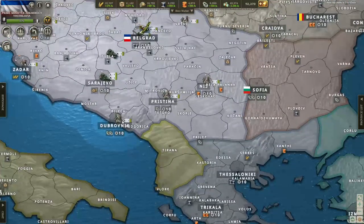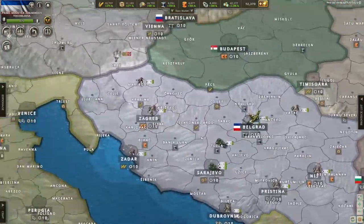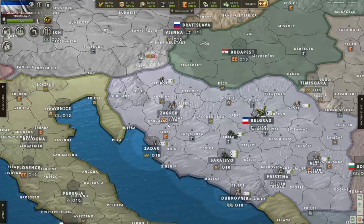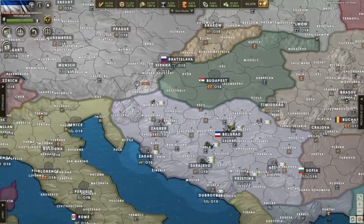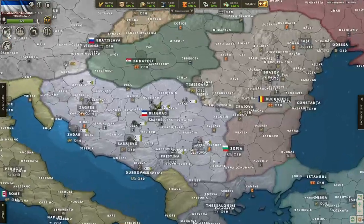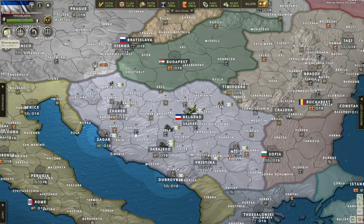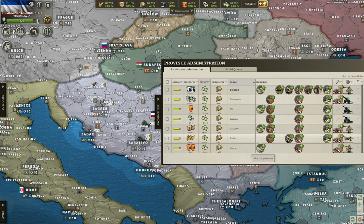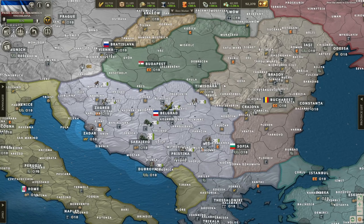Today we're going to get some troops over to Albania — like maybe three troops or something, nothing serious. Most of our troops will make a defensive line here in Slovenia on the German and Italian border. And the new troops will probably go to Bulgaria since we'll be going to war with them pretty soon. So production is good — we're just going to need to keep that production up and we will be fine.